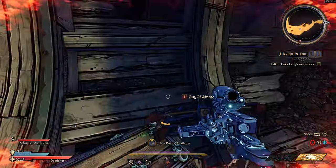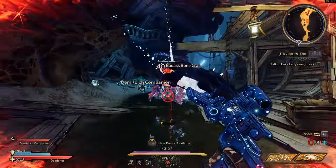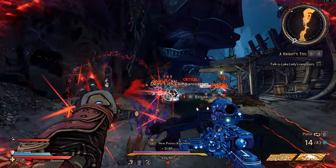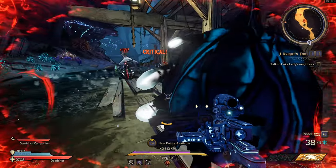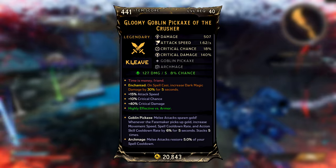You're going to need two things for this glitch to work. You're going to have to make Spellshot your primary or secondary class because you need the Polymorph ability, and then you are going to need the Goblin Pickaxe legendary melee weapon.